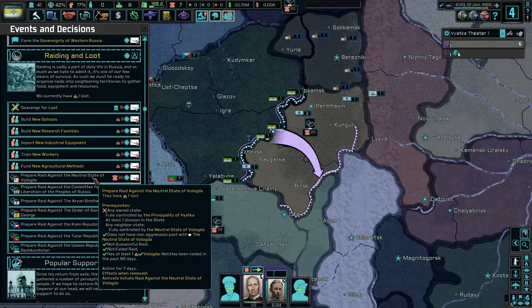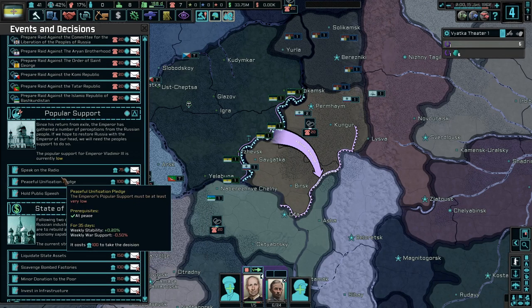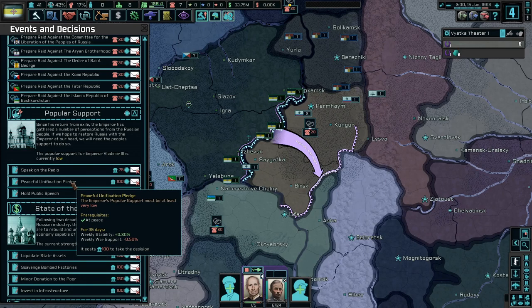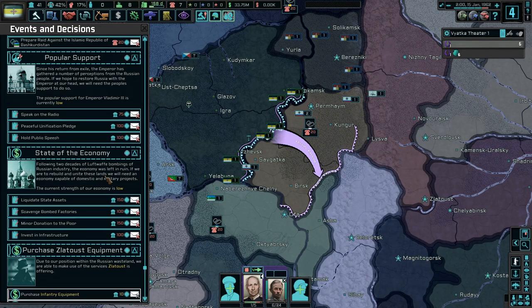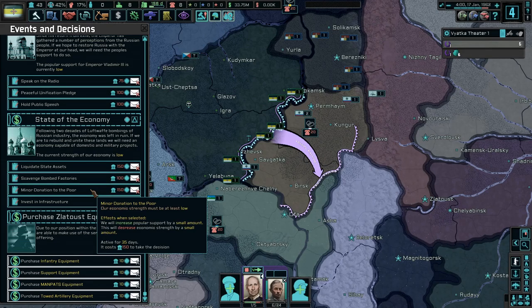Popular support — since it's a return from exile, the emperor has gathered a number of perceptions from the Russian people. If we hope to restore Russia with the emperor at our head, we need the people's support to do so, and support is currently kind of low. Must be at least very low despotism — everyone loves despotism, right? Peaceful unification pledge — hold public speech would probably be good. State of the economy: after two decades of Luftwaffe bombings of Russian industry, the economy was left in ruin, which isn't good.